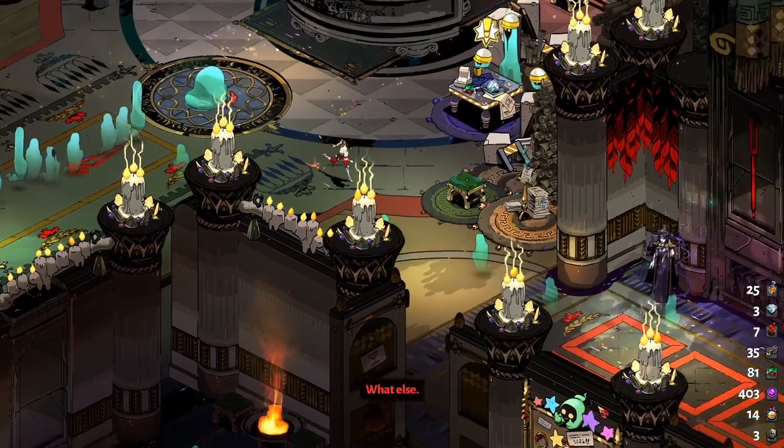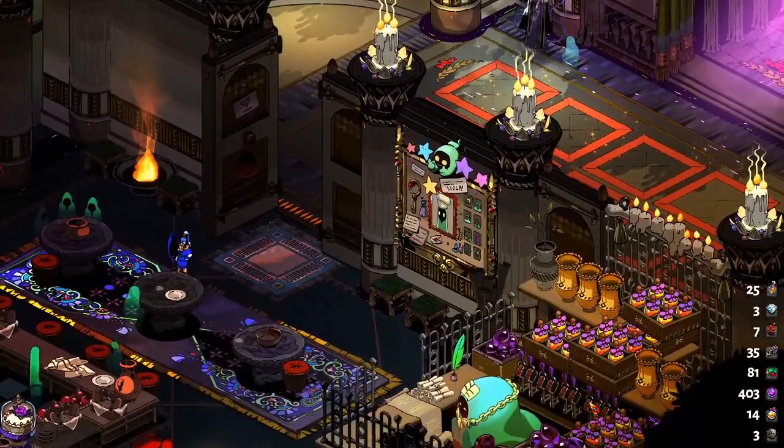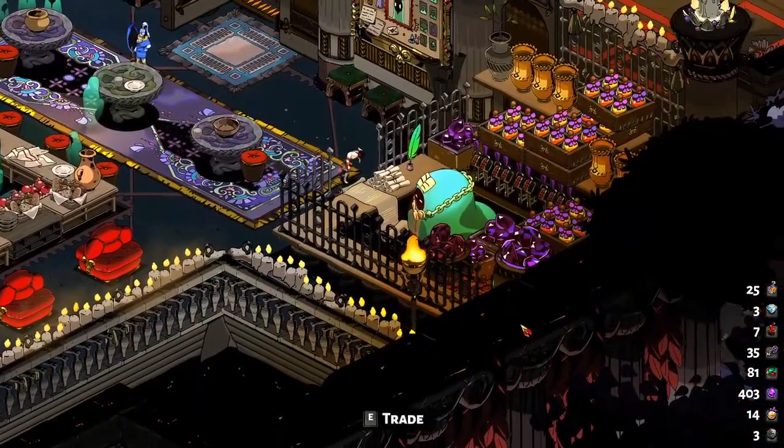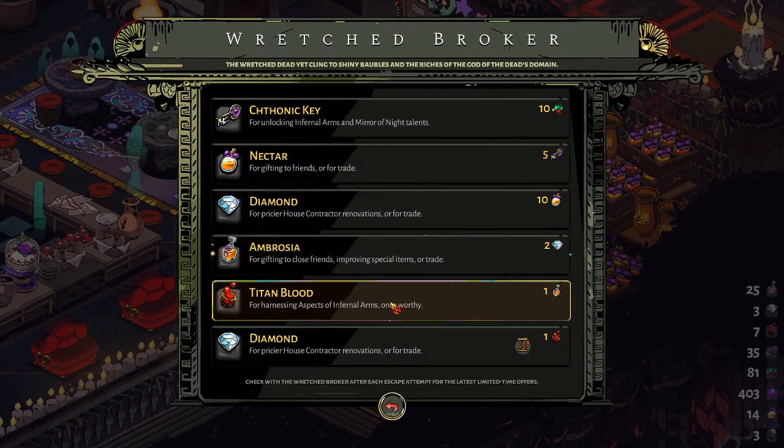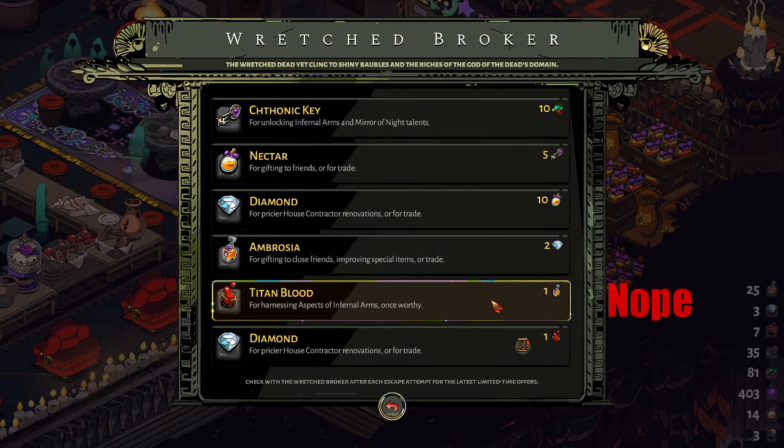The fifth way is the trader in the lounge. Most deals won't be worth it, but occasionally he offers 10 keys or 10 nectars in exchange for a Titan Blood — and that's actually the deal you want. Otherwise, in my opinion, it's not worth trading.